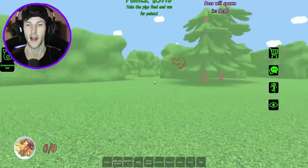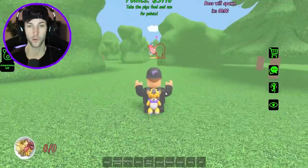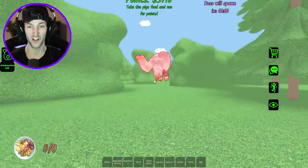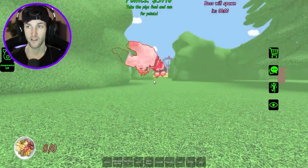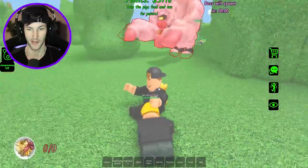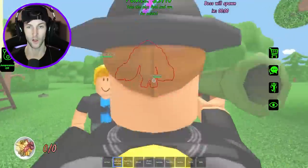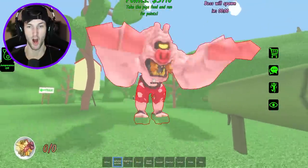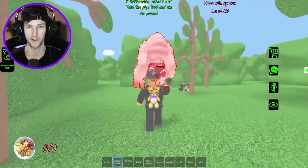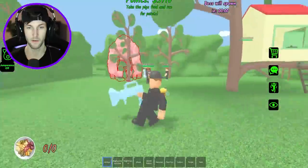Oh my gosh, what the heck is that boss?! He's behind a tree — oh, he actually hits us with a blast! Look at that thing, it's disgusting. He's got one eye. What do we have to hit him with? I don't know how we're supposed to defeat this guy. This dude's got a shotgun — I want a shotgun! Oh, I got the rocket launcher. Take down the piggy boss! Where is his health? He doesn't even have a health bar — how are we supposed to know when he dies?